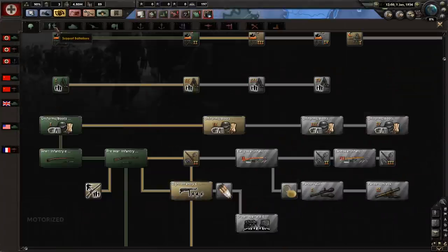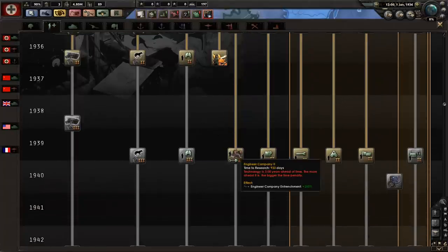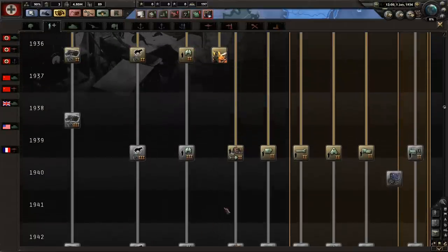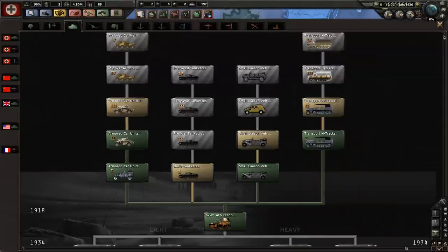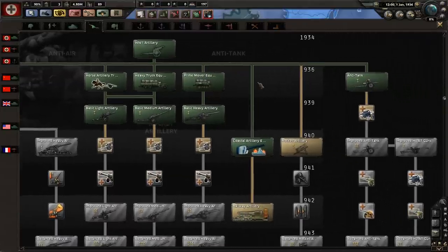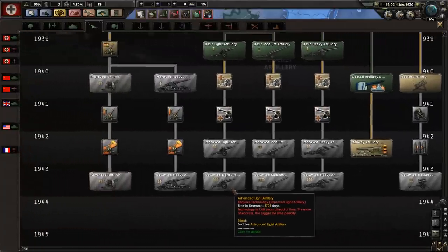Then there are French planes and their divisions. Looking at support battalions: infantry equipment we already covered. Flamethrowers are now in, engineer companies, cavalry you can keep researching, and mid-war motorcycles which is awesome. It's very very in-depth and exciting to play. There's also generic armor, but we don't really need that since we have the German armor tree.